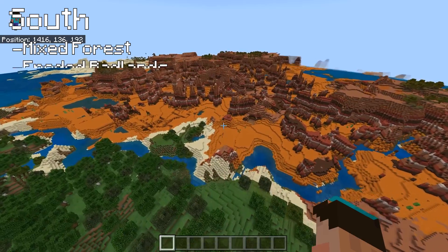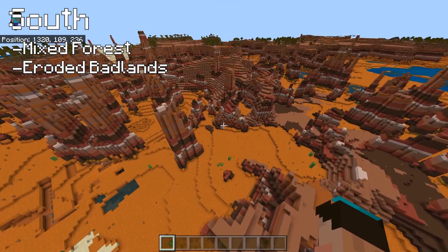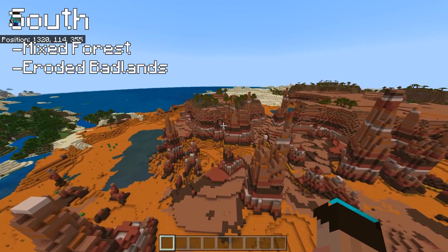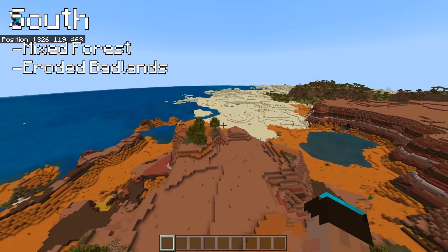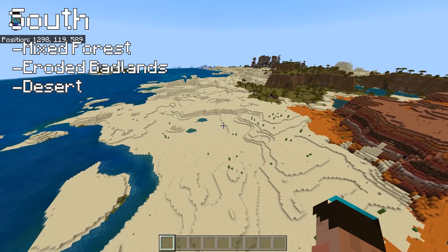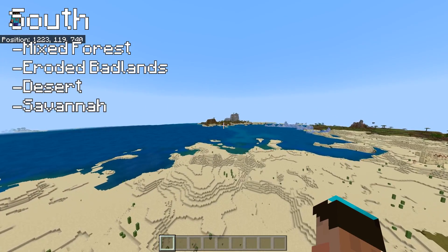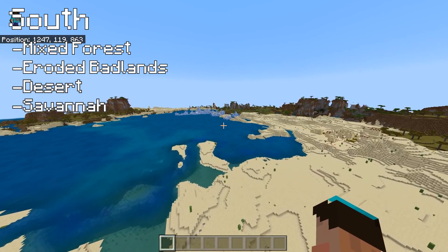Heading out south with the ocean to the left coming over this mixed forest. These eroded badlands are so beautiful - Wild West town literally begging to be built around this area. I've never really done a proper build in one, and I think one day in the not too distant future I'm going to get myself an eroded badlands build under my belt because they are fantastic. On the other side, as is so common with the badlands, there is a desert - the orange sand flowing into the yellow sand - a fairly significant desert, with a savannah on the other side and what looks like an almost shattered savannah across this bay area.